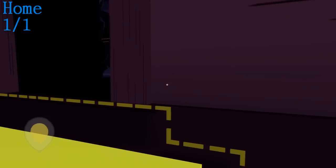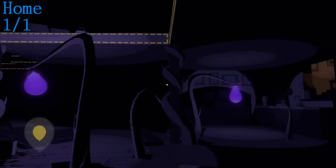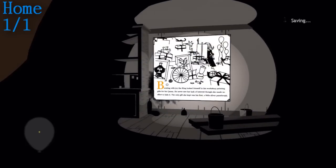Moving on to home — there is only one in this chapter. Once you enter the house, you want to turn right and there is the page on the wall in front of you. Normally you would have to turn left and go up the steps anyway, so you really can't miss this one.